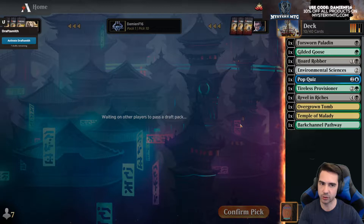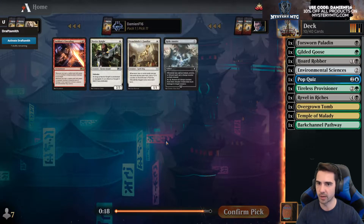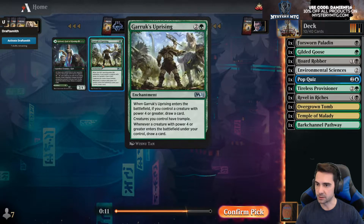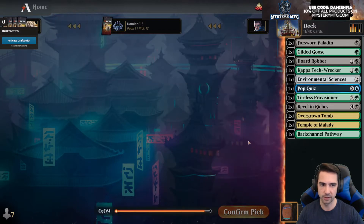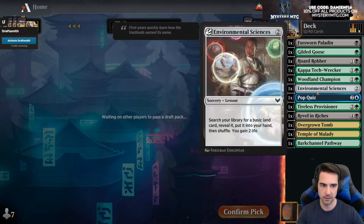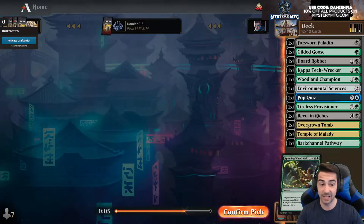Little Saltai treasure action. Horde Robber does make treasure but how often am I going to get in with a 1/3? On turn two sure, I might get in for one or two. Bunch of white cards — wow, three green cards. I'll take Tech Wrecker, might be useful. If we're making a bunch of tokens, not bad. Green is looking wide open. This is a weird start — I don't know where we're going to end up.